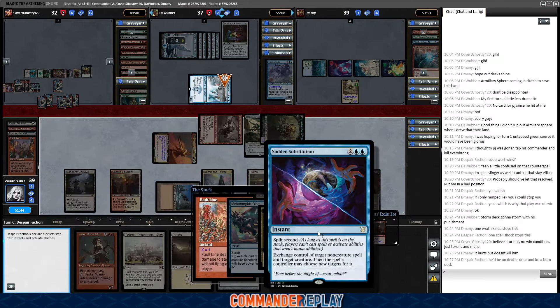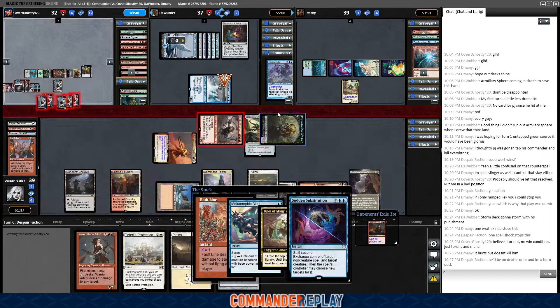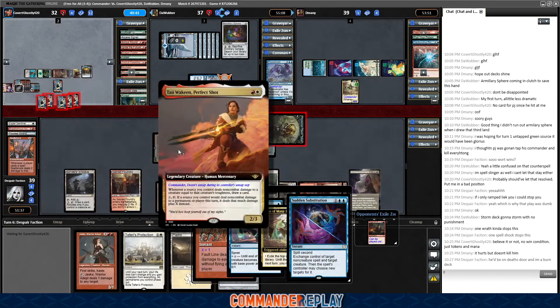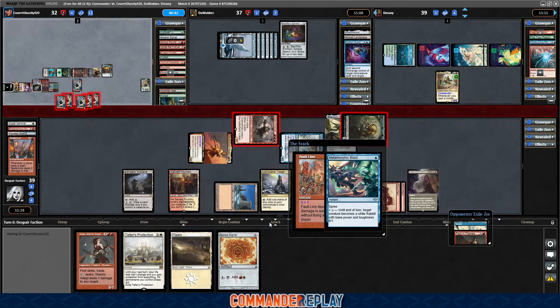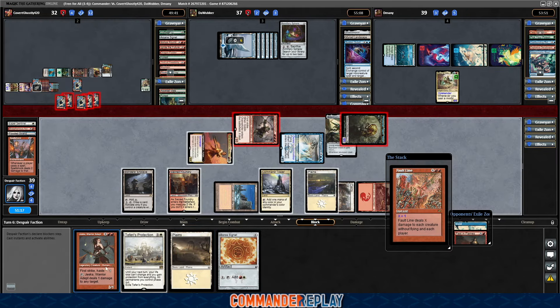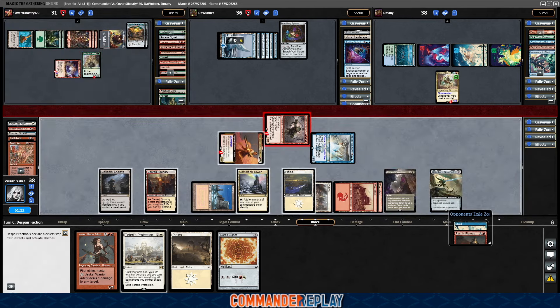Exchange control of target non-creature spell and target creature — the spell's controller may choose new targets. They're taking control of the Faultline. Really? Really? So we shall not draw. He now controls the Faultline, so the board gets wiped. We draw nothing. Love that.